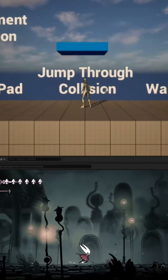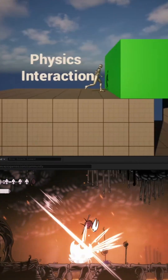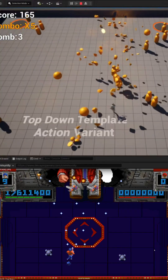If you're interested in making a game like Hollow Knight, they have a template that's going to be a 2.5D side-scroller where you can do things like double jump and jump off walls. If you want to get started making these types of games, they'll have that as well.